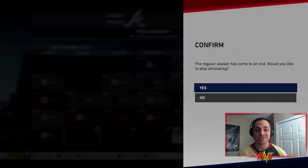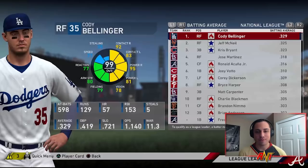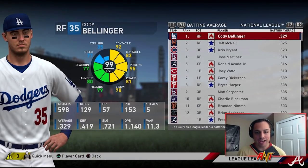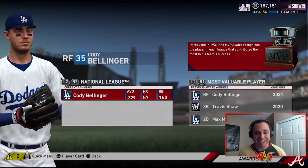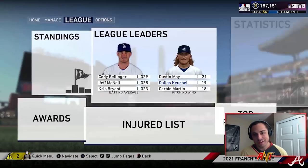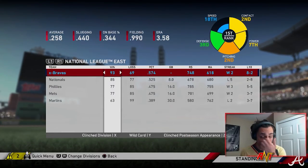We won the division again — 93 and 69. We're taking on the Dodgers this time, so again a pretty tough opponent. Freddie Freeman had the most walks among league leaders. We have a lot of gold gloves again. We're not doing too great in league leaders or awards, but we're ranked the first team in baseball. Crazy good.